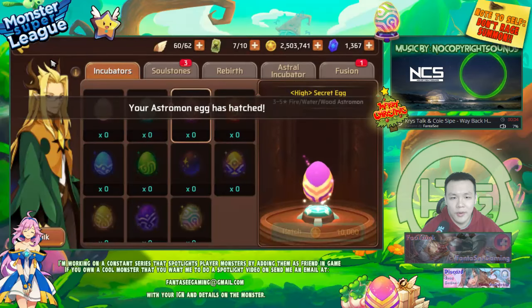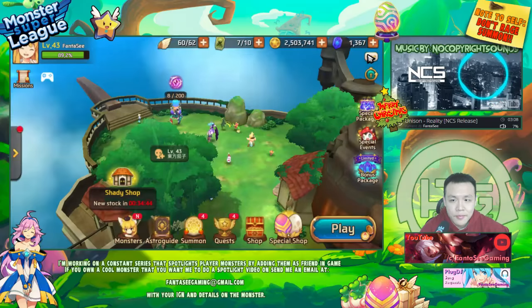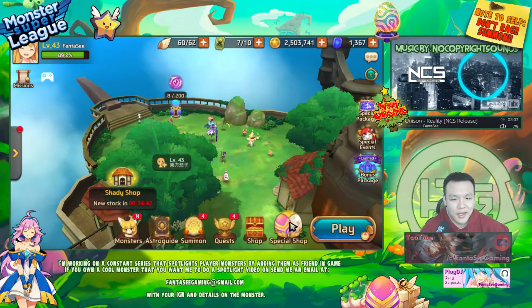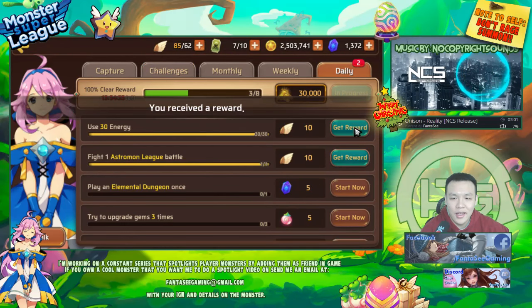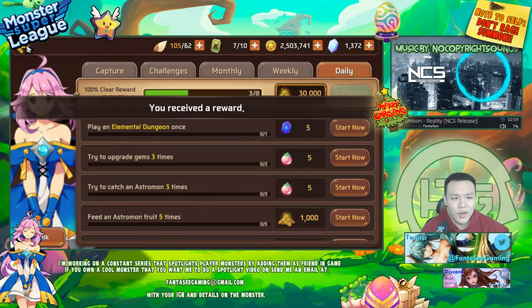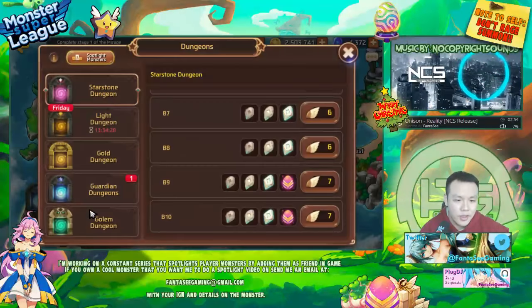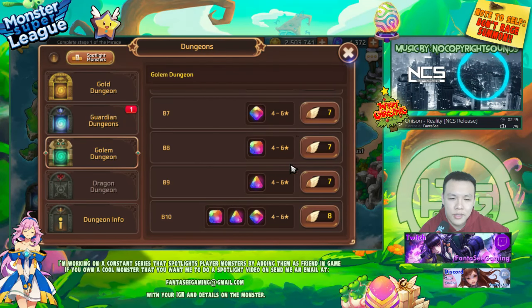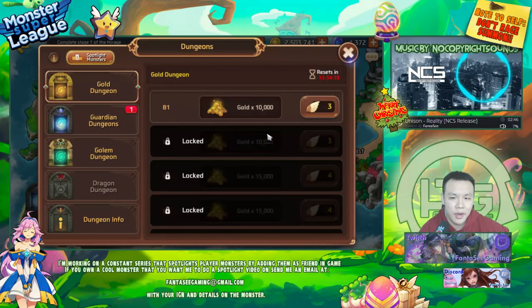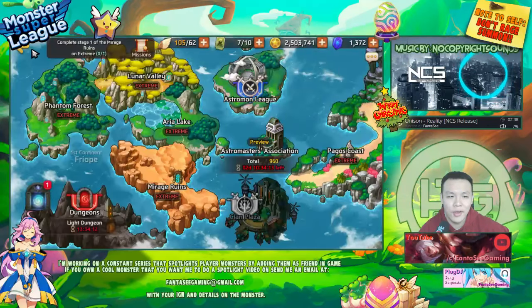These egg results are actually pretty bad — I didn't even get any fusion materials. My luck in this game has been getting really bad, but I don't care that much since I'm not trying to be super competitive in Monster Super League anymore. I just want to make guide content, showing that even without really good nat 5s, you can still progress using certain nat 3 monsters and gimmicky strategies.